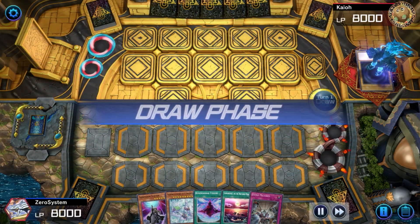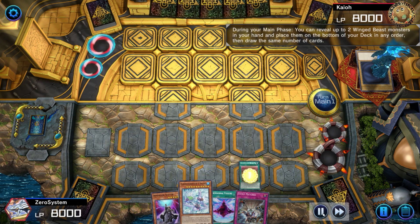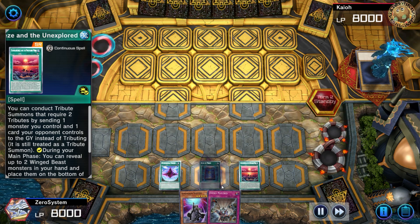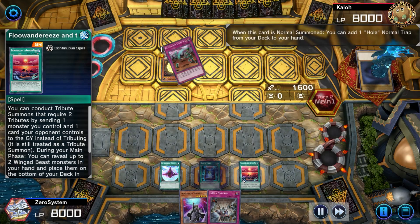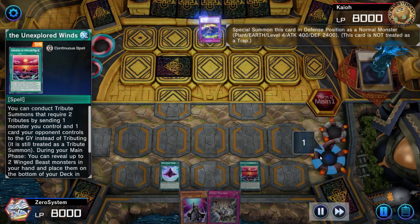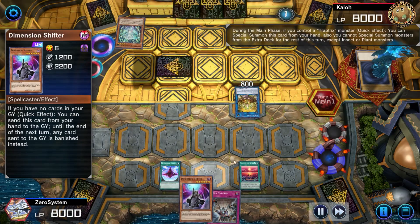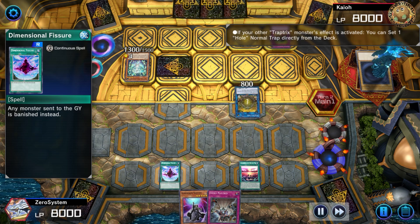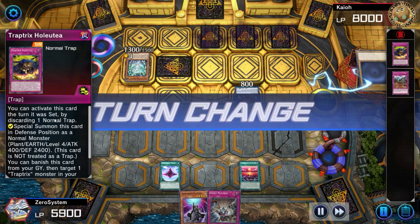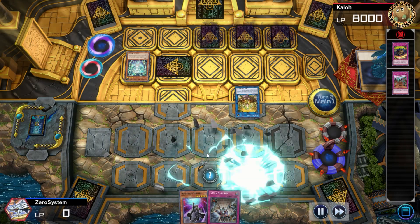After coming off a 4-win streak in Diamond 3 to hit Diamond 2, this was our first match in Diamond 2 and we won the coin toss. However, we are bricked, which is unfortunate. We activate Unexplored Winds to reveal what we're on, putting back the Snowl and attempting to draw 1 and unbrick — but it's a pretty wild long shot since we need Robina, essentially 1 of 3. I activate Book of Moon but can't activate Shifter because of D-Fissure being up. We remain bricked, and next turn the opponent is going to be able to OTK with Adipus. We resign and take that loss due to a brick.